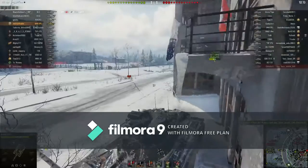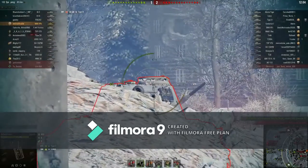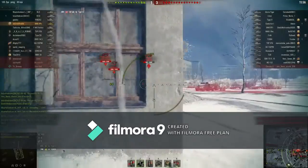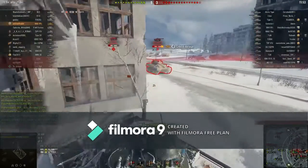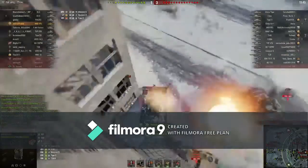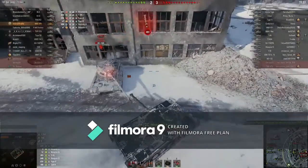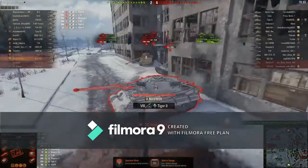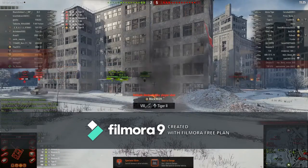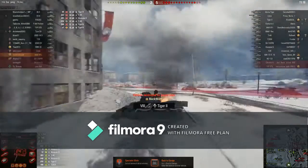I'm just going to load gold — as you can see, you really have to load the gold to actually do something. I forgot to mention that with this tank you kind of need support. You can't fight on your own; you are way too undergunned to fight alone. You need some heavy tanks or other mediums to help fight your enemies, or else that will happen to you.